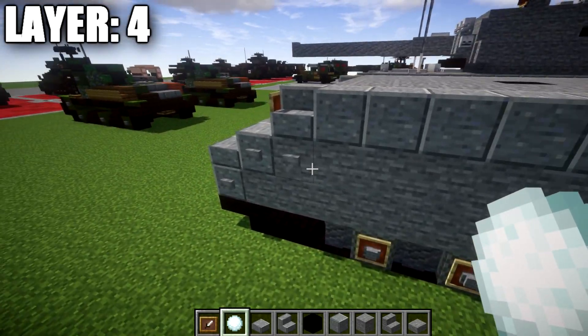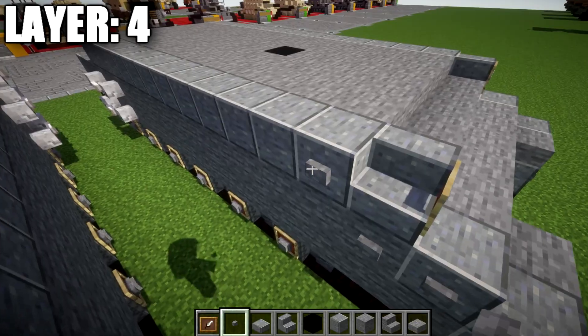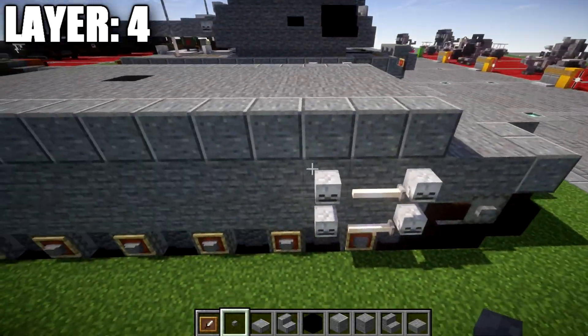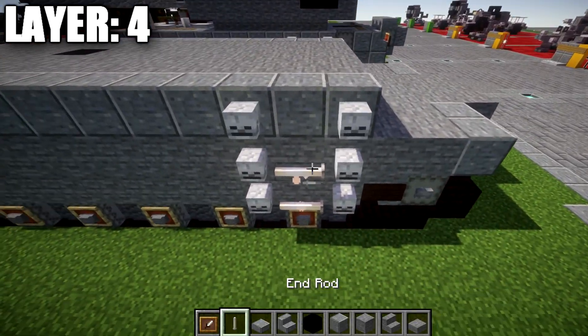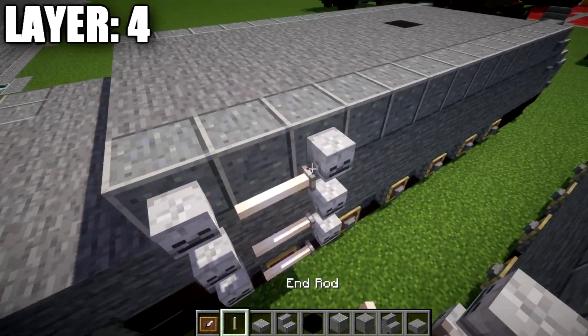Once we get to this point, we place a stone button coming off the polished andesite block at the front on both sides. Then for our skeleton skulls, we place two more going up, an end rod across in between them, and the same thing on the other side.